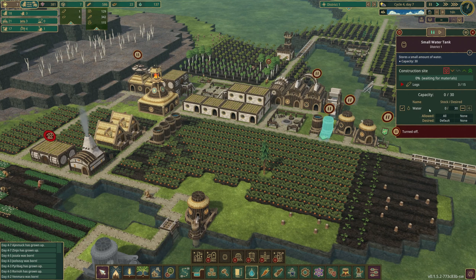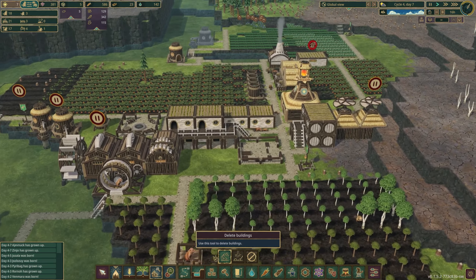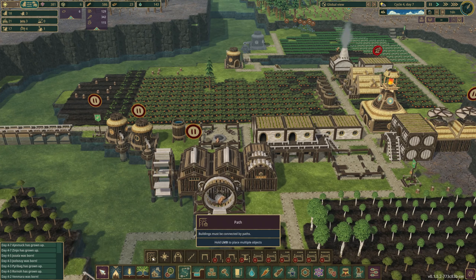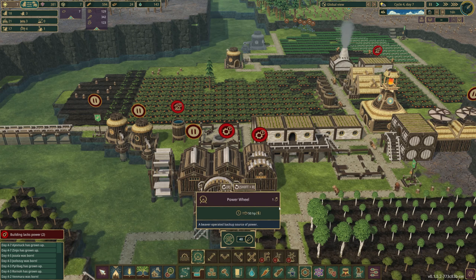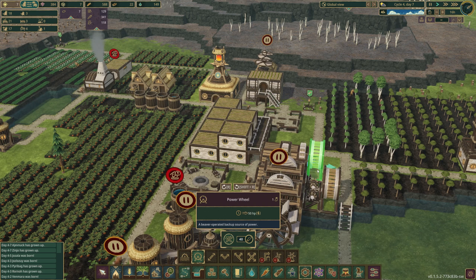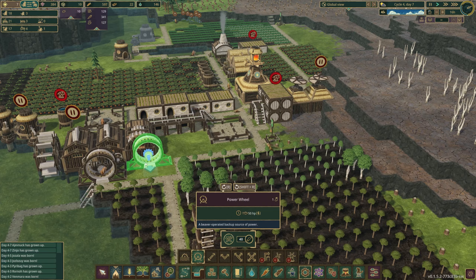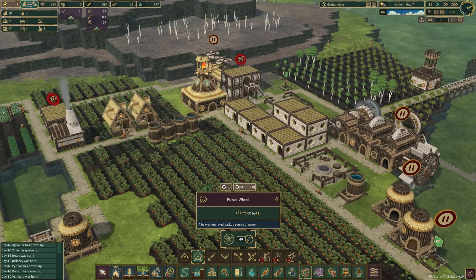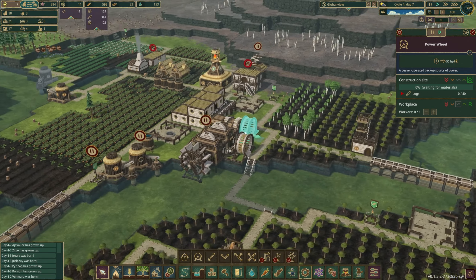So we will actually stop building this. Let's come in and demolish this building before anything more gets built there. We have that removed - perfect. So we can come in and remove our path network. We'll come in and add a new path there. Beaver power to the rescue. I probably could have just connected it directly - silly me - but it's done. We'll place that there. We're going to make this a high priority because we need gears. We'll make that our highest priority that we have going at the moment.